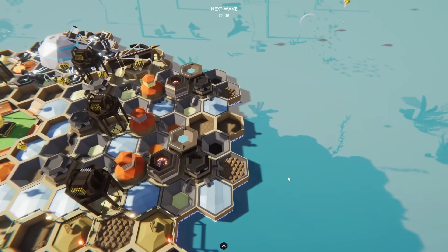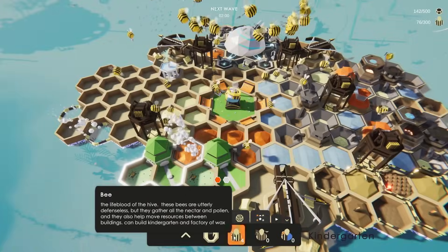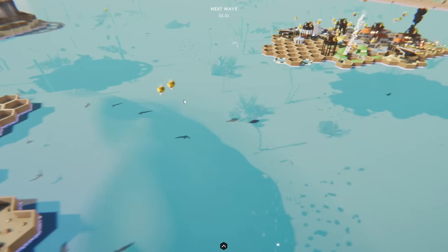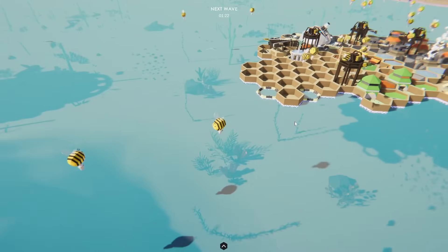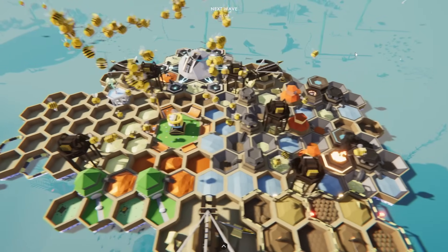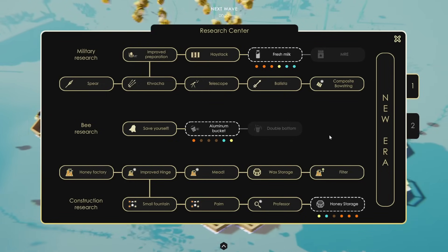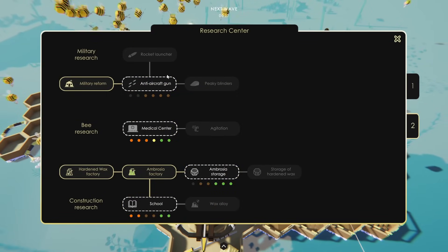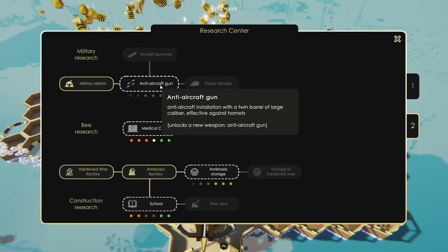We still have next to zero pollen — we need a lot more worker bees. They also just like to keep running into each other going back and forth from the plants, but it doesn't really slow them down. Now we're starting to get some pollen built up in reserve, and the hardened wax is starting to be made. Since I am getting hardened wax, I wonder if it's not time to research the anti-aircraft gun, so we can get weapons that constantly fire instead of needing to reload.